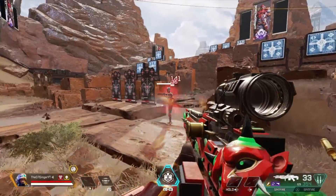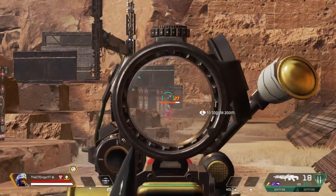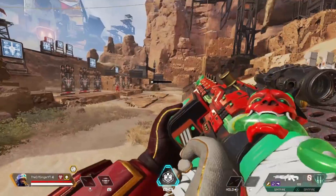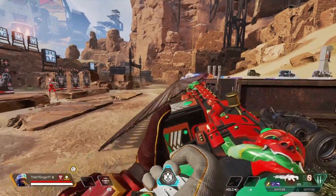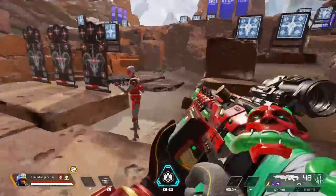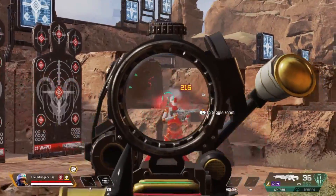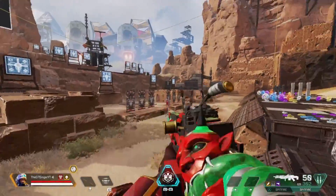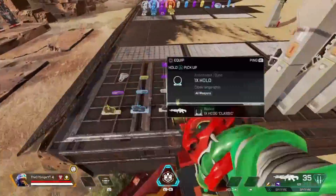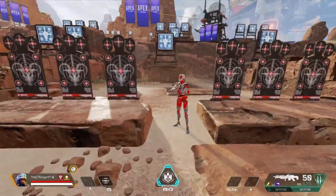The next thing to consider is what range to use the Spitfire at. I believe it should only be used at close to close-mid range. After that, it gets a lot harder to control the recoil and hit your shots — you can tap fire a little bit, but for the most part sticking to close to close-mid range will get you a lot more kills. Another quick tip: carry a lot of ammo. I tend to carry 180 to 240 rounds, though some people carry even more, because the Spitfire burns through ammo quickly.